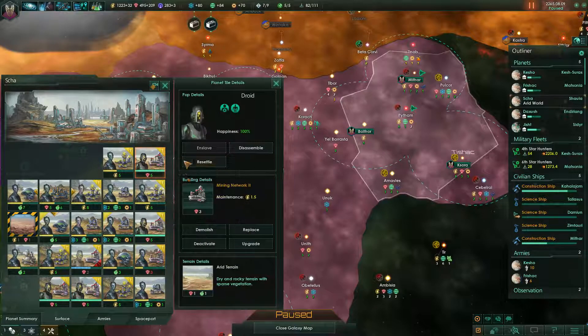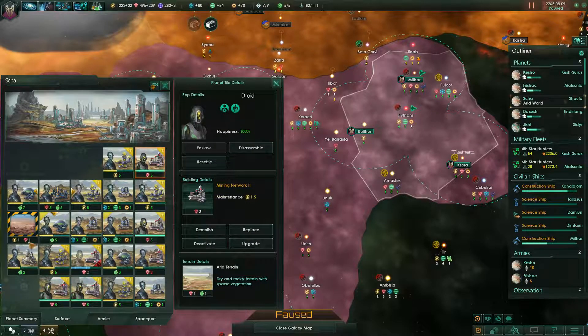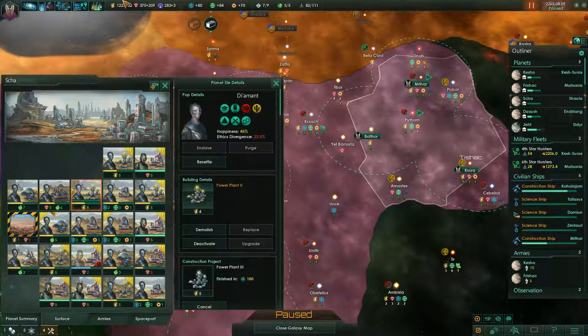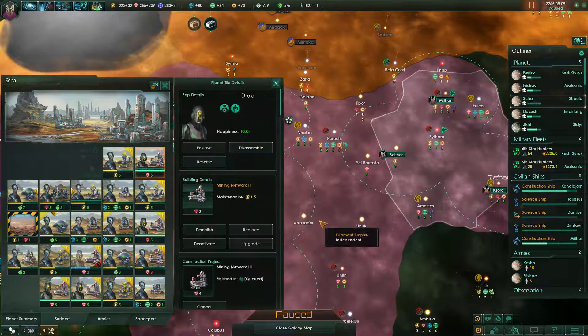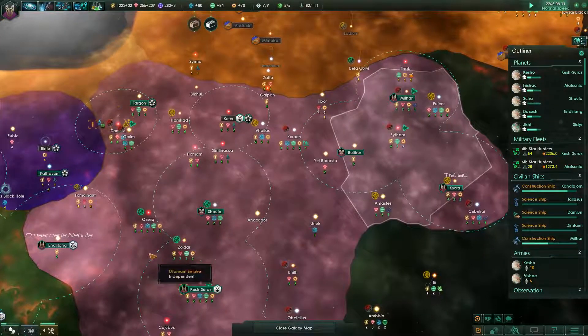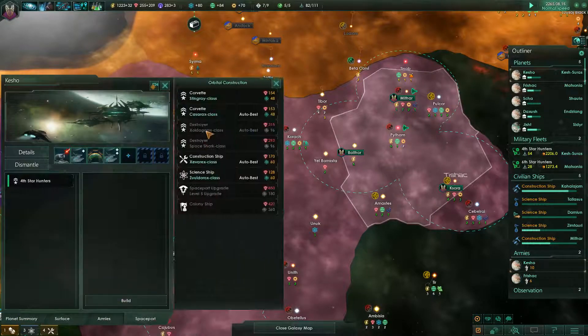Stalin could do that and he was just ruling Russia. How can I not do this? I don't like it. Alright, I'm going to upgrade the power plant, I guess. Why not? And also get mining networks. This is fine — as long as people are doing stuff, I'm happy. And as long as we're producing ships, I'm also happy, which we currently can't afford. We need more minerals.